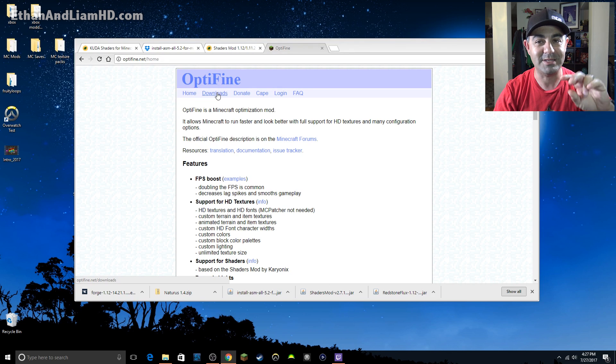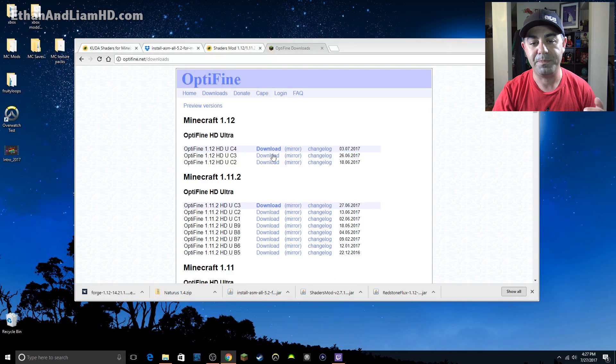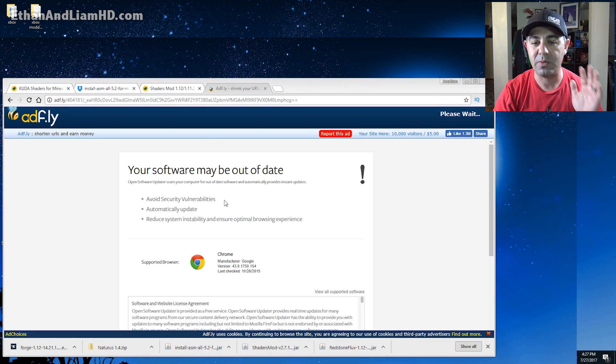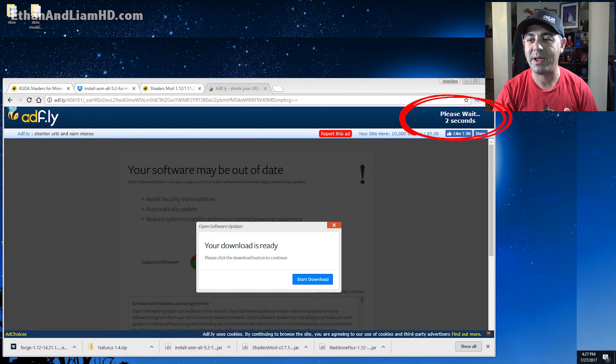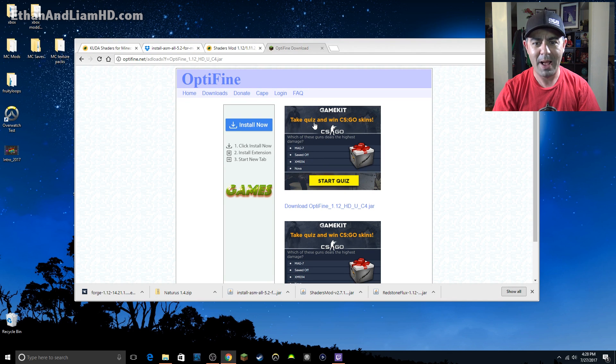We need to download the OptiFine file and install it. Click on 'Downloads' and it'll take you to a bunch of different versions. I'm going to select the latest one — OptiFine 1.12 HD UC4. Again it takes you to another AdFly window with a countdown in the top right corner. Wait for it to count down, click nothing on the bottom — it's all garbage. Click 'Skip this ad' in the top right corner. Then it gives you a bunch of other ads — click only the link right in the very middle of the screen that says 'Download OptiFine 1.12 HD UC4.jar.'